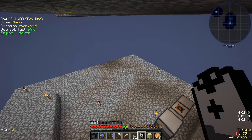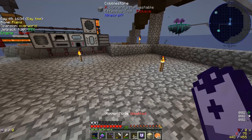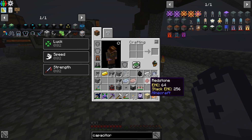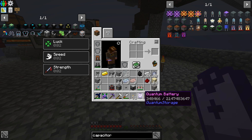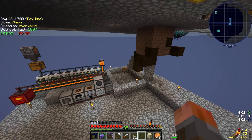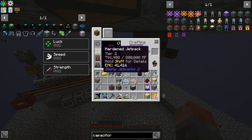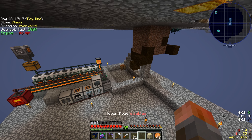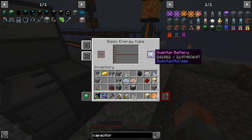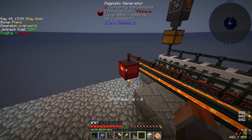It goes immediately to full — that's really good at recharging stuff. With near-instant recharge we should be able to go and get something else: a portable battery to walk around with. Because I can't get Flux in this pack we need something portable rather than wireless. Elysium did mention that we can make a battery — that's relatively quick and easy — and that stores an awful lot of power: 2 billion RF. Let's put it in the recharge slot and see it fill up.